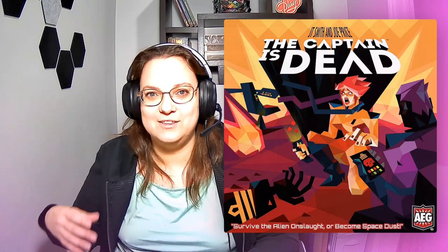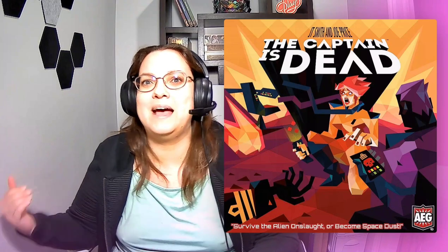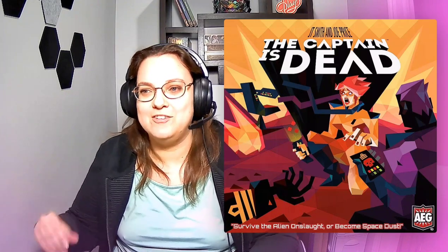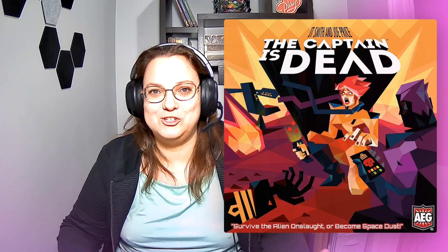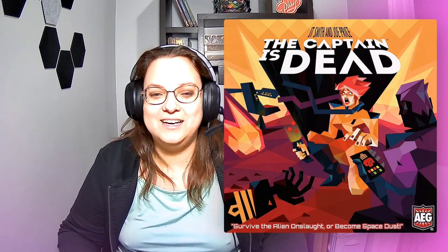In The Captain is Dead, the ship has aliens on it, your warp core is broken, and you need to fix it so you can warp out. You're trying to do this without your shields going all the way down and without the aliens taking over the ship. Everything is going wrong and you need to fix it to escape. Each player has a different character with different abilities, and depending on your color, you start in a different area of the ship — the cargo, the armory, the CPU, etc. You also flip three to five cards for things that are already broken and going wrong.